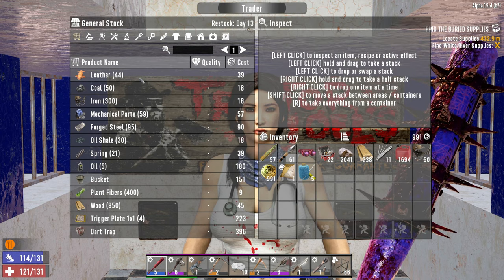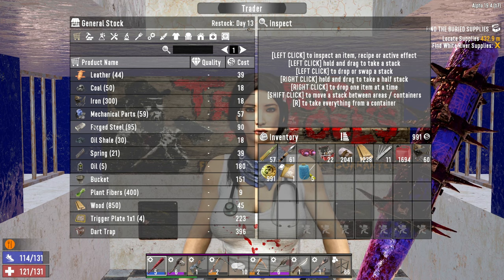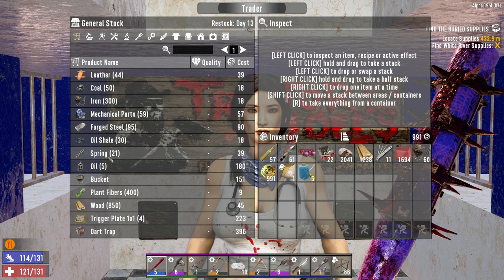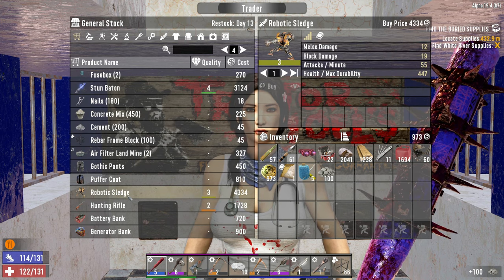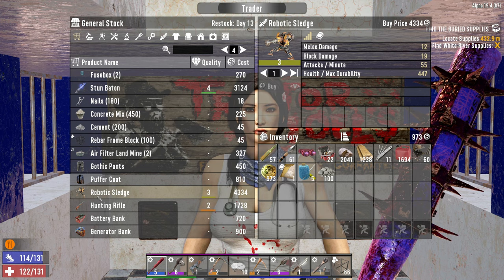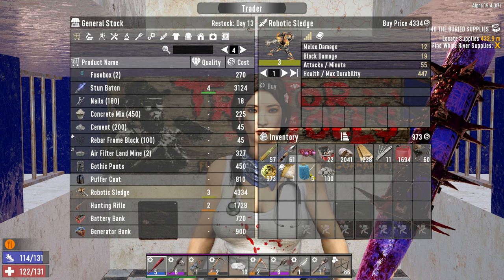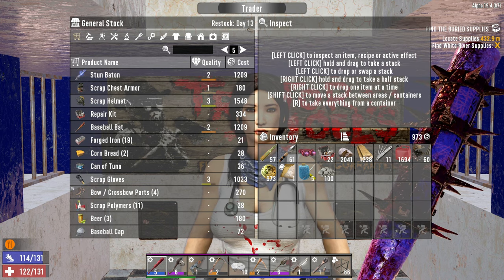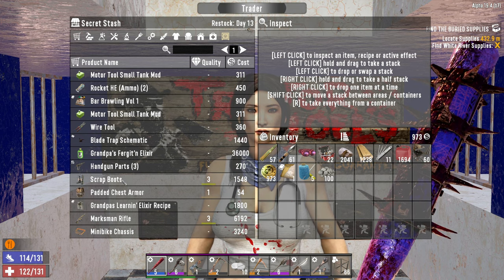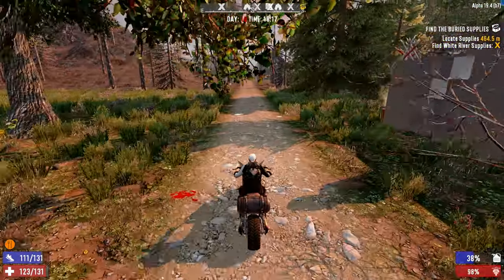Jen's inventory did reset today as well — she's got 95 forged steel. Normally I would try and buy all of that but obviously we need to save up for the crucible. Oh, a level three robotic sledge — we're going to need one of these for our horde base. If we can also afford this before the reset happens I'll try to pick it up. Nothing importante in the secret stash. All right, thanks Jen, let's get home and get a little bit of work done on the base.